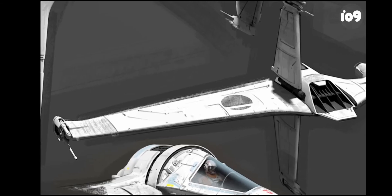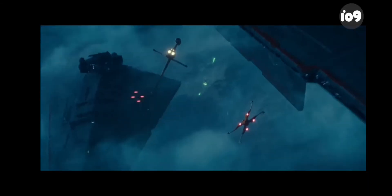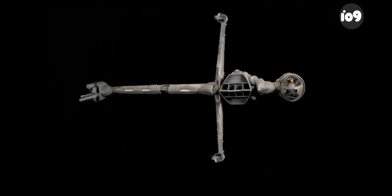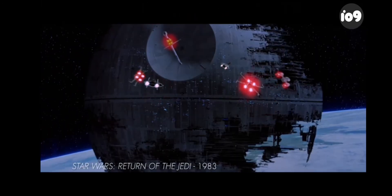Very similar to the approach that we took with the X-Wing, where we looked at early McQuarrie drawings. We designed a new B-Wing — it's kind of slicker, a little thinner, lighter — but taking inspiration from Joe Johnston. He designed a lot of great early B-Wing designs that eventually made it to what you see in Return of the Jedi.